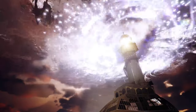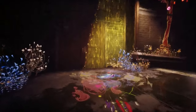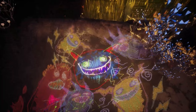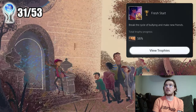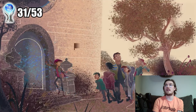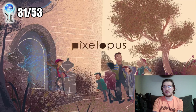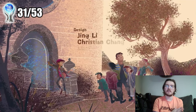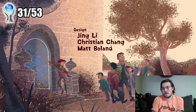But that's not the end of the game — we have a lot of collectibles to do. The gang is permanently graffiti'd on the floor. Fresh Start trophy: break the cycle of bullying and make new friends. That was an excellent story. We've got a lot more trophies to go, but the story was really crisp, really great. Beautiful lines and the artwork — it's awesome.